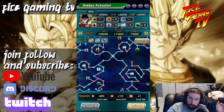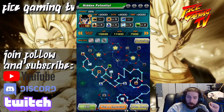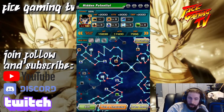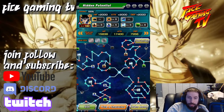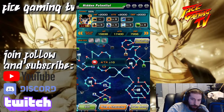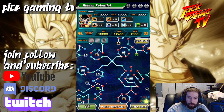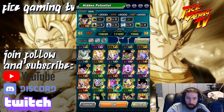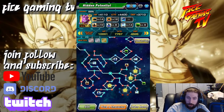I actually missed one, which I'm going to fix right now because I use this LR Ultra Instinct Goku a lot — I want to make sure I get as much out of it as I can. You can see we just updated one thing to increase the level. These little orbs here are what you use to pay for the nodes, and for others you use a mix depending on what's required.